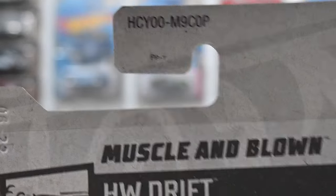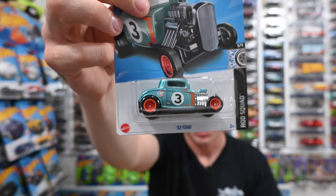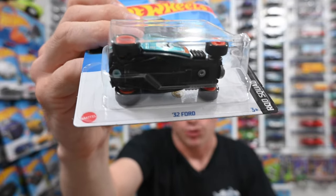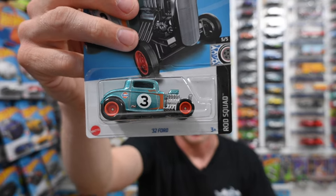Let's say I keep looking. I know the P case super from hotwheelstreasure.com — it's the '32 Ford. Bam, found a '32 Ford. How do I verify it's a super? Real rider wheels, Spectraflame paint, and that gold production symbol below the car. Also the name — it's a '32 Ford. They do make regular '32 Fords, unlike treasure hunts, so that's another helpful tip.